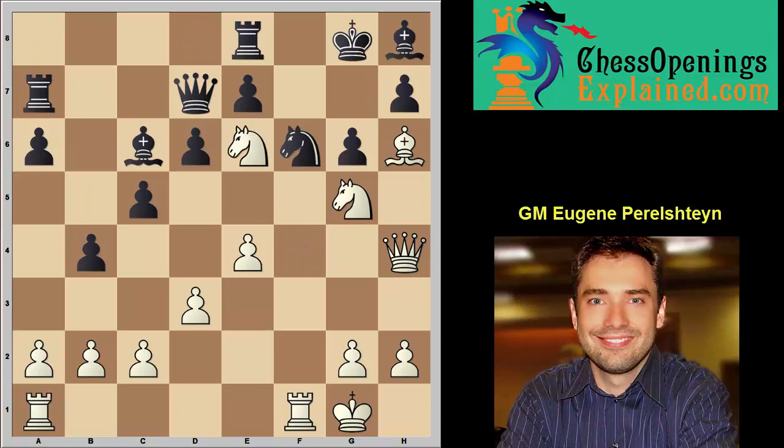Now the queen's under attack. Queen D7. And here everything is ripe for a combination — a combination usually involves a sacrifice. In this case, we need to get to H7. Why don't you guys take a moment, pause the video, and see if you can find a beautiful way to sacrifice the bishop and the rook in order to give checkmate. If you need more time, go ahead and pause the video.